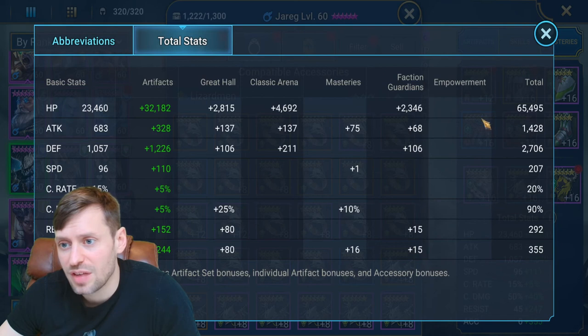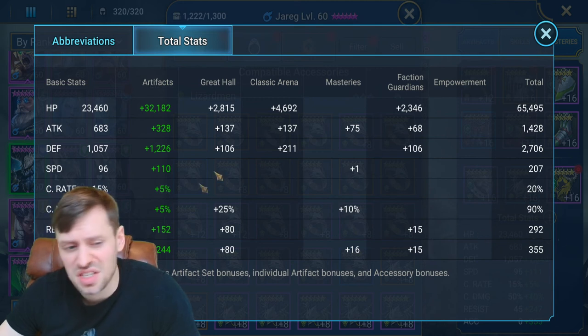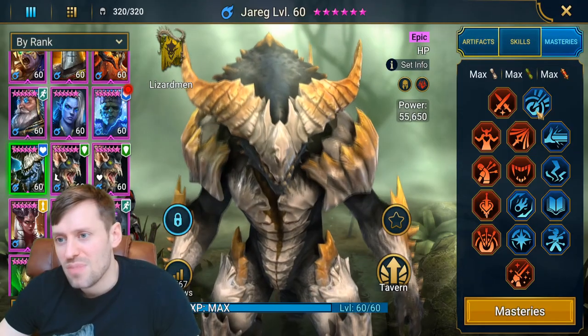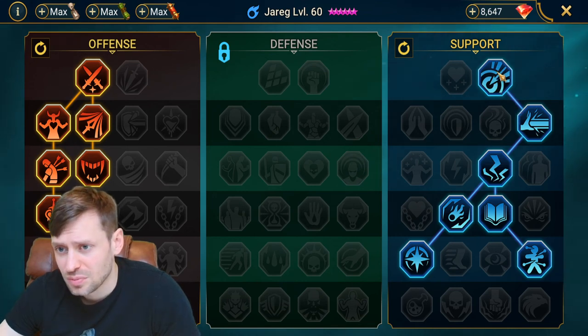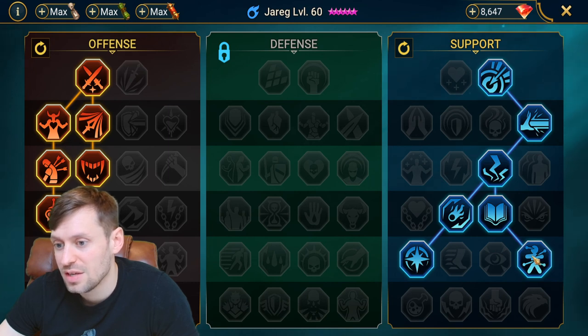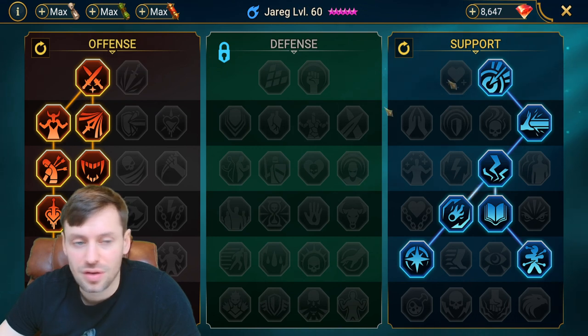His stats are 65k HP, 2.7k defense - which could be higher - 207 speed, 292 resistance, and 355 accuracy. Masteries are a very standard build - almost like a clan boss build. Improved accuracy, trying to get some better stats, everlasting gift which is useful, trying to land his decrease attack, and then just your standard dungeon boss build.